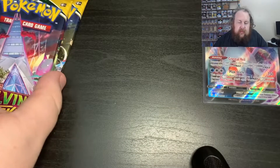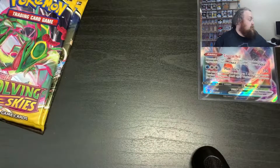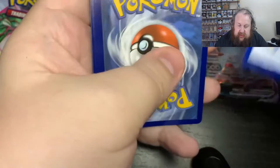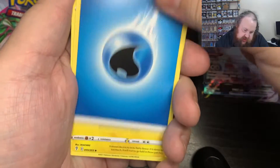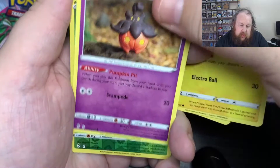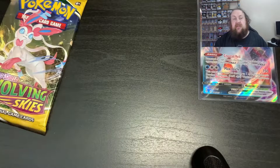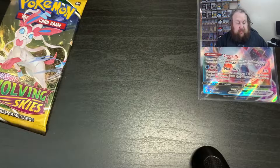Halfway through — we've got Glaceon VMAX, that's not too bad. Hopefully we can get some hits out of these last three packs. Cord Card, and pack three: Water Energy, Flappy, Pyro, the Bang Dragon Scroll, Hitmonchan, Slakoth, Petalil, Pikachu, Pumpkaboo, Dwebble, and an Entei Holo. We will definitely take Holos. If any of these — or from previous videos — you're interested in, just let me know and we can work something out.